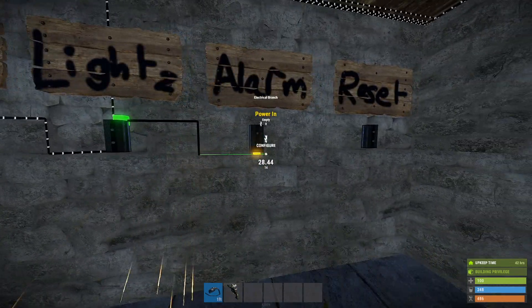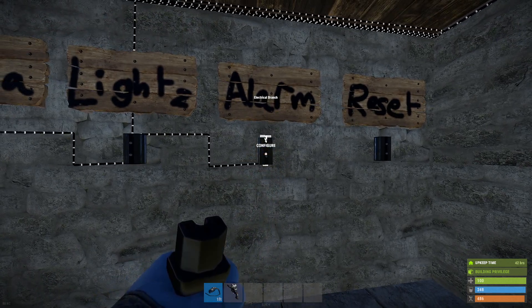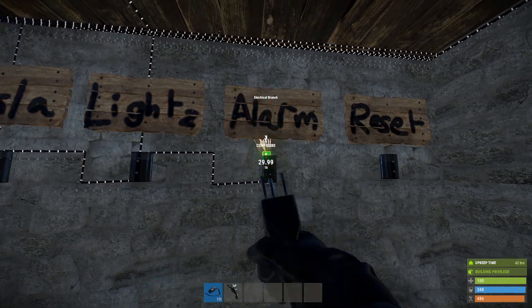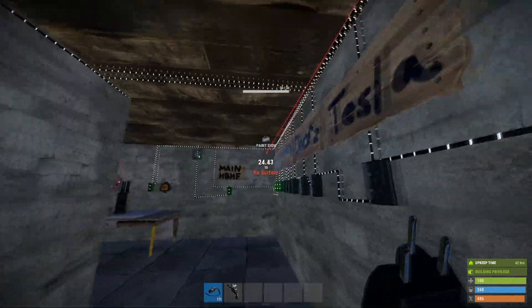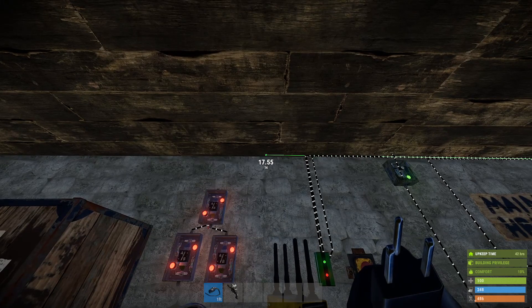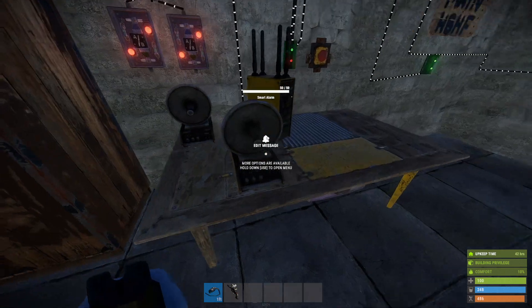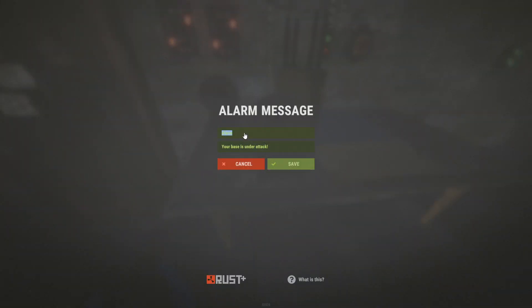Plug that into the audio alarm just like that. Take the output, put it into the alarm — this doesn't need any altering. We can just branch off 2 and put it into the back of our smart alarm here.